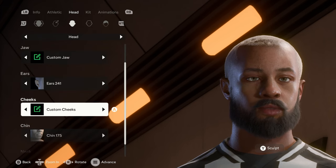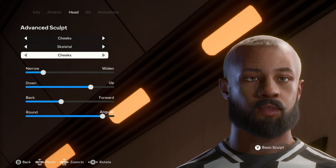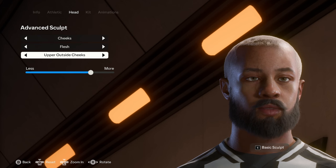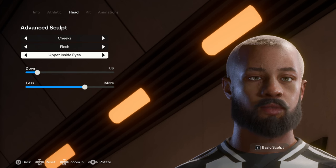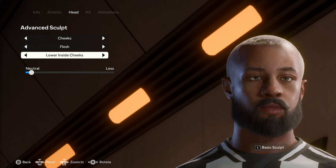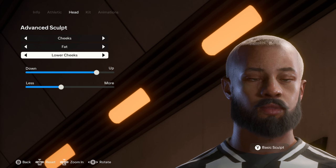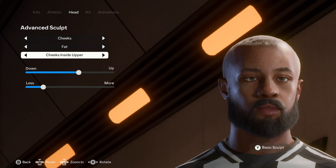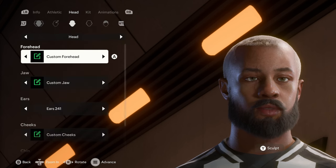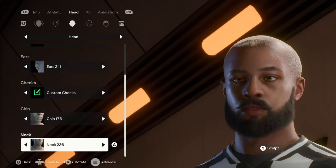His ears are 241. For the custom cheeks we're going to advanced sculpt. Under skeletal we have just the cheeks — feel free to pause and copy the sliders. For the flesh we have the cheeks, upper outside cheeks, upper inside cheeks, lower outside cheeks, lower inside cheeks, and back to the cheeks. For the fat we have upper cheeks, lower cheeks, the jaw, cheeks inside upper, cheeks inside lower, and the temples. The chin is 175 with no sculpting, and the neck is 236.